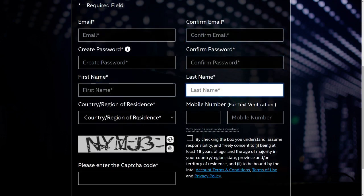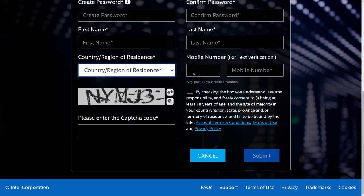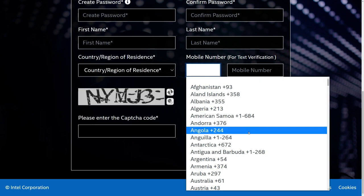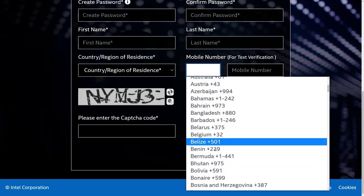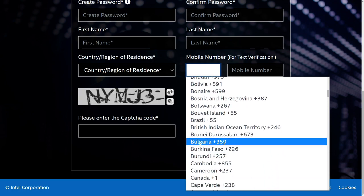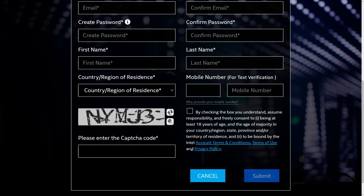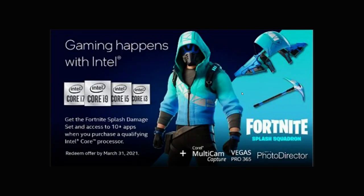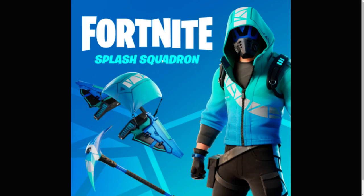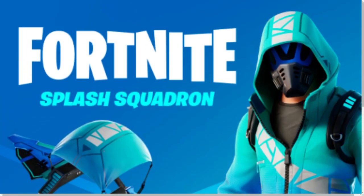As you can see, you gotta input your email, password, first name, last name, and your country. They support tons of countries — I checked if Bulgaria is supported, that's where I'm from, and even Bulgaria is supported. You also input your mobile number, hit the box, click submit, and once you log into your account you'll be able to redeem this offer and get your own free Intel skin.